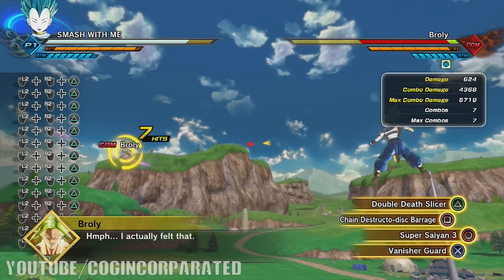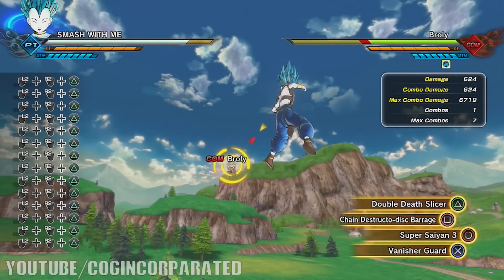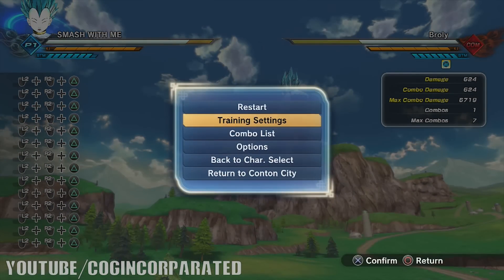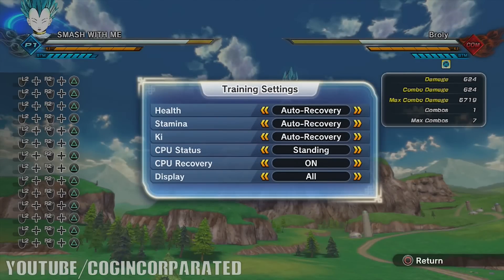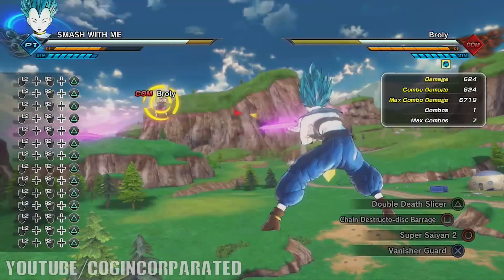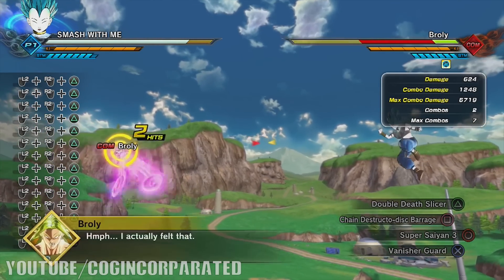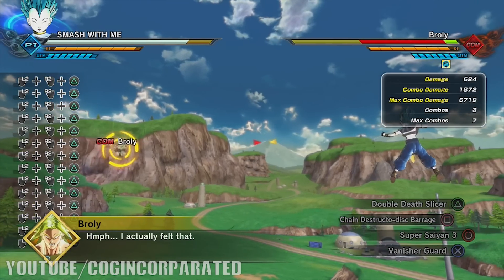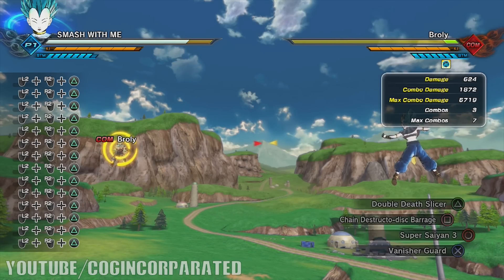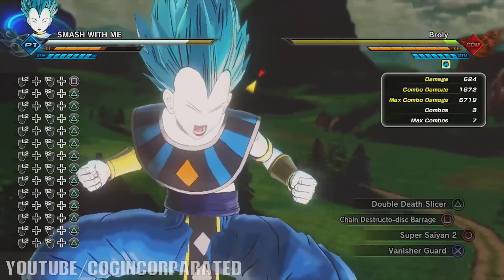That's about as much damage as it does overall. I forgot to set health to Normal, so let's go ahead and use Double Death Slicer again. That's what the Double Death Slicer does — that's actually a lot of damage, but it's not too much damage.